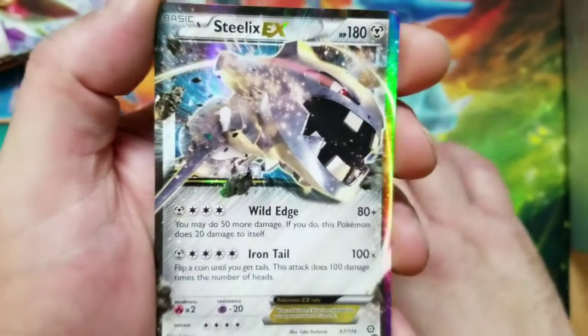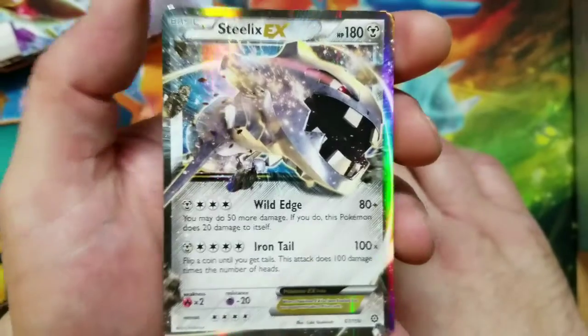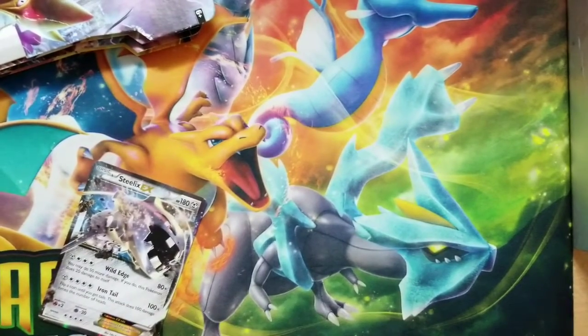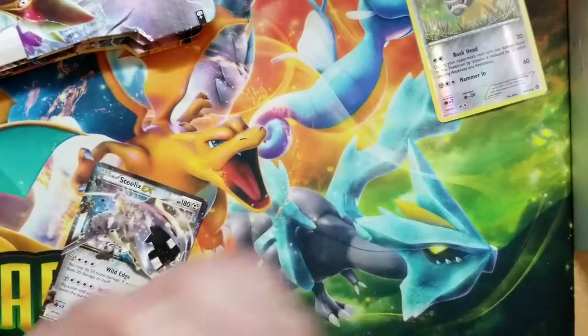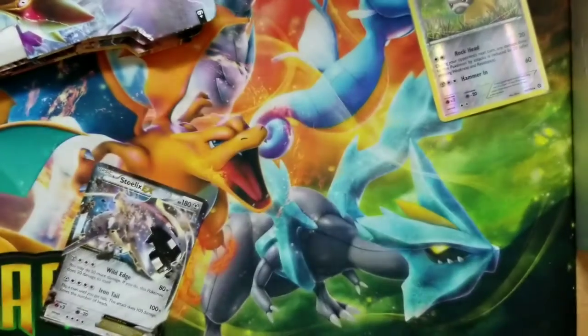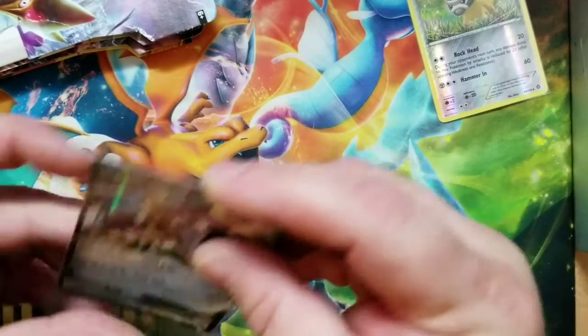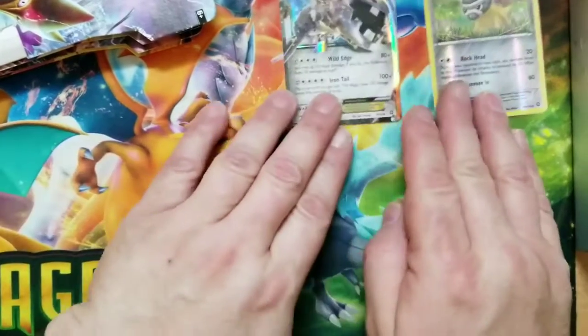Steelix EX! Nice, pretty cool for the first pull. Very nice. Here's your code card, guys. Look at that — awesome pull for the first pack!